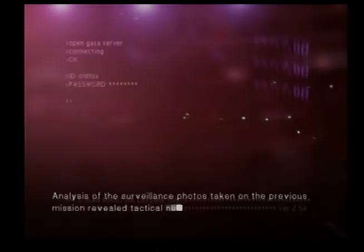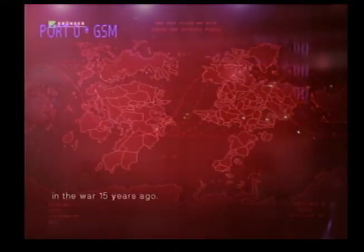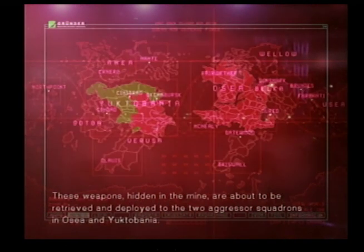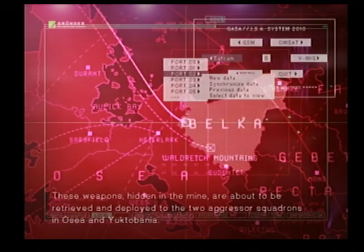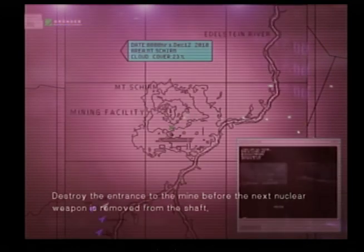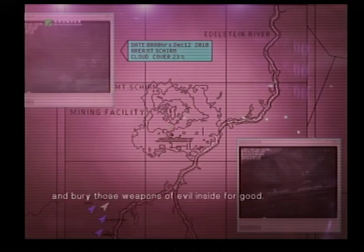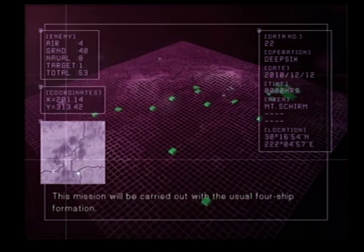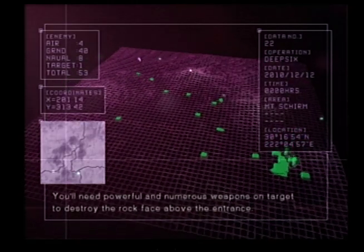These weapons, hidden in the mine, are about to be retrieved and deployed to the two aggressor squadrons in Osia and Yuktabania. The president has made his decision: destroy the entrance to the mine before the next nuclear weapon is removed from the shaft, and bury those weapons of evil inside for good. This mission will be carried out with the usual four-ship formation. You'll need powerful and numerous weapons on target to destroy the rock face above the entrance.